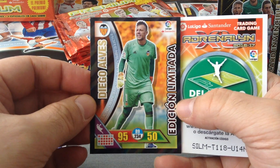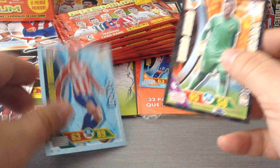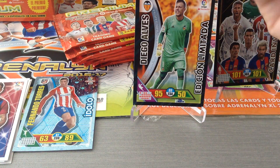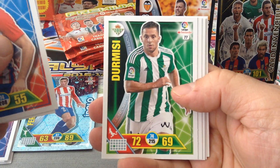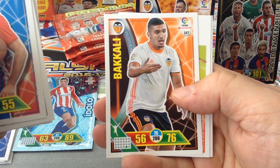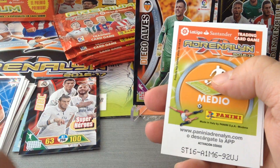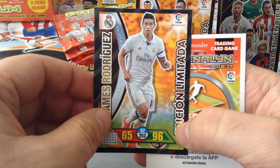Here's our limited edition Diego Alves, the goalkeeper for Valencia who saved a penalty from Ronaldo last week, and we get a Fernando Torres Idolo. All right, you guys will notice there will be a few doubles in the limited edition but that's okay. Here's Verlasco Atletico Madrid, Susayeta Bilbao, Dormizi Betis, Lilo for Gijón, Bacali for Valencia. Special card — we get the A, the BBC Superheroes: Bale, Benzema, CR7. Here's our second limited edition, James Rodriguez, 96, 92, 65 — nice card.